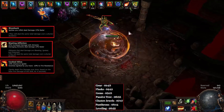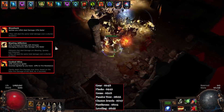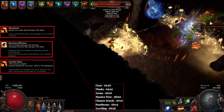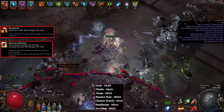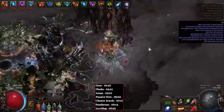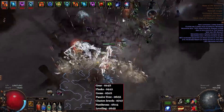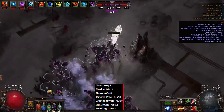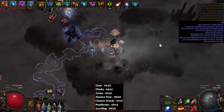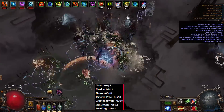First of all, 3.10 brought some very powerful notables for Ignite builds. Here are a couple of those notables that we make use of, with Blowback and Wasting Affliction being the strongest ones. We are using two medium cluster jewels in the passive tree with some of these mods, and alongside these jewels, we are making use of some of the new influenced items added in 3.9 to get an incredible amount of damage on our Burning Arrow.